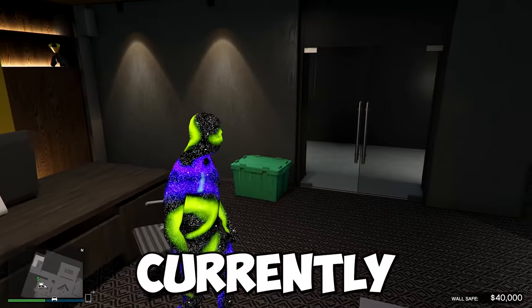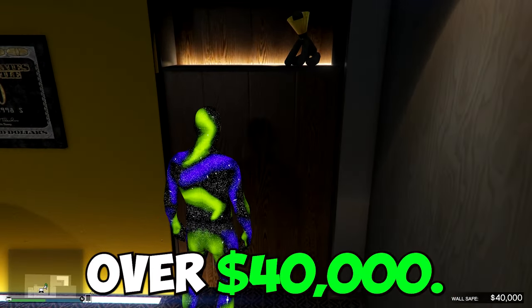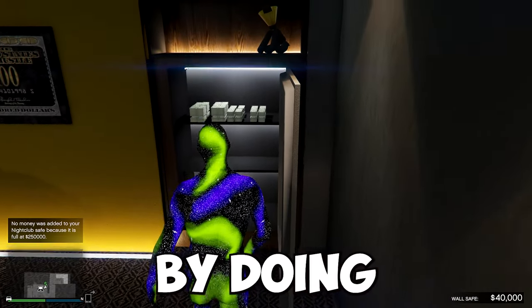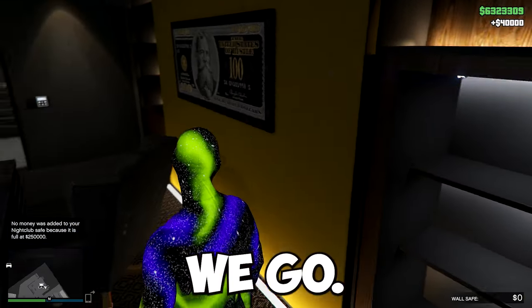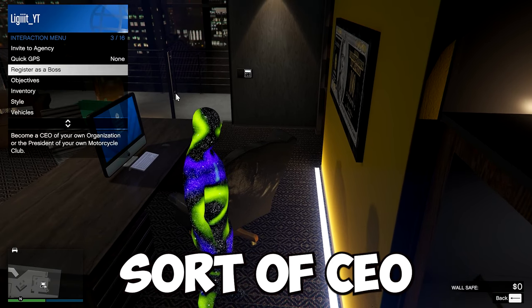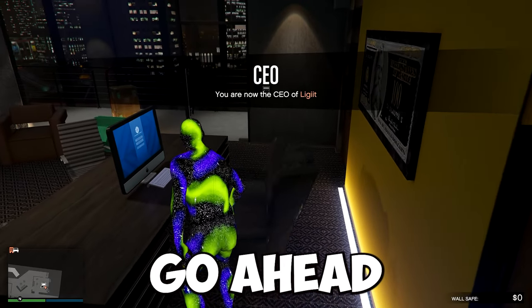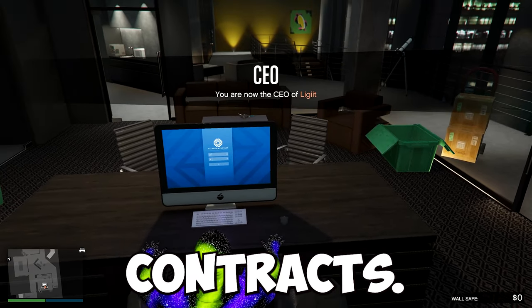Once you have your agency purchased you're ready to go. I'm currently in my agency and it looks like my wall safe has accumulated over $40,000 — that's money you get over time by doing security contracts so let me collect that real quick. Next you want to register as either a SecureServ CEO or a motorcycle club president, then go sit down at your computer where you can actually start up security contracts.